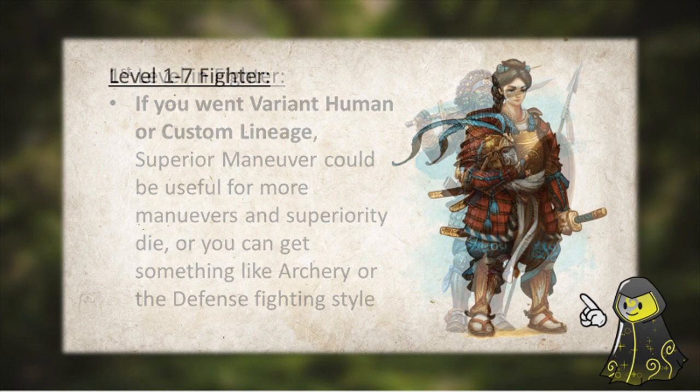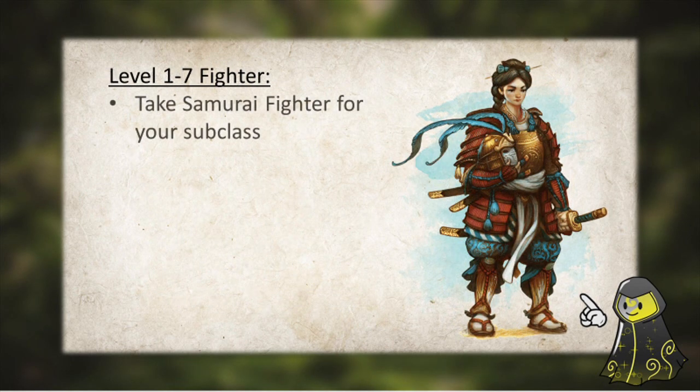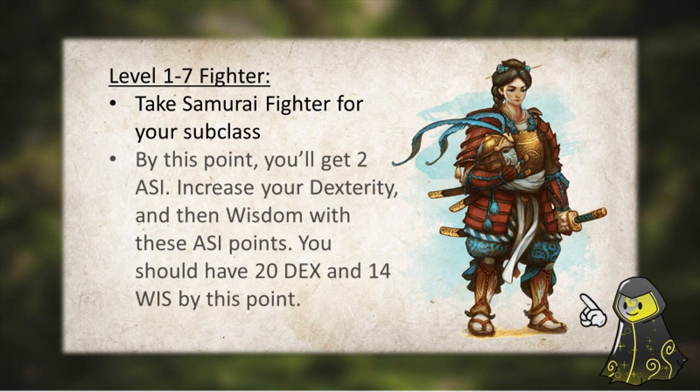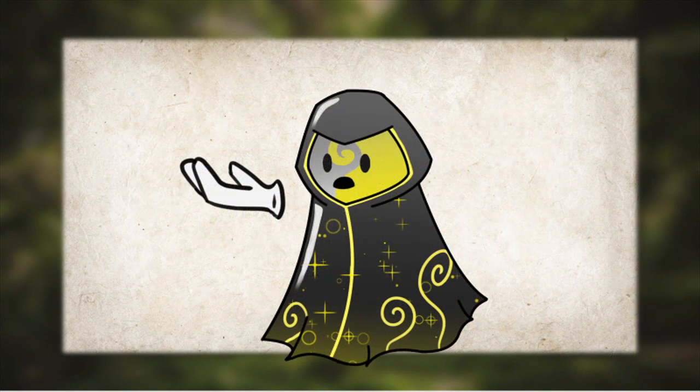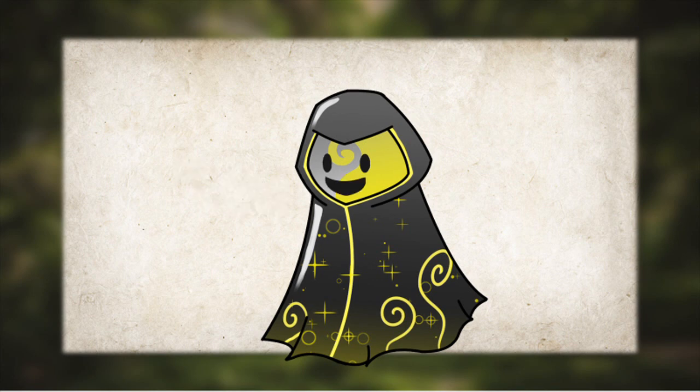From here, we're going to continue along for the next 2 levels of Fighter and then take Samurai Fighter for our subclass. Then we'll continue on deeper into Fighter until we get to level 7. By this point, we'll have received 2 ability score improvements. You'll want to put all of your points into Dexterity, and anything left should go into your Wisdom. By level 7, it should be safe to assume your character should have 20 Dexterity and a minimum of 14 Wisdom depending on what race you took to start with.